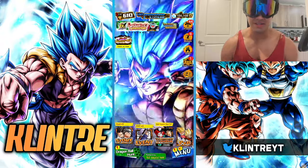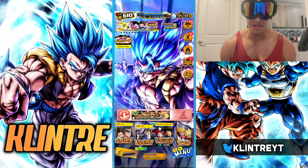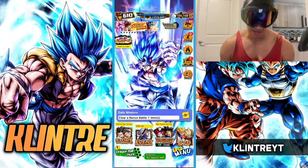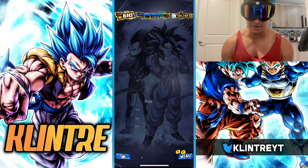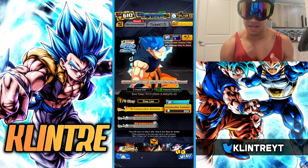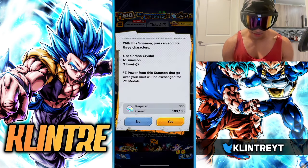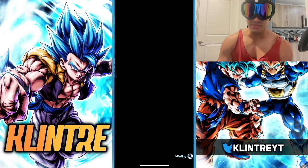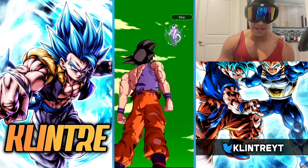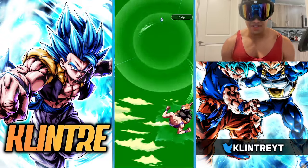What is up guys, Clinter here. The sixth anniversary units have just been put into the game and I'm gonna hop into some summons with face cam. This is the banner right here — I'm gonna be summoning on the LF Gogeta, fusing Gogeta Blue first. 300 CC step one, let's just hop right in — unbelievable hype.